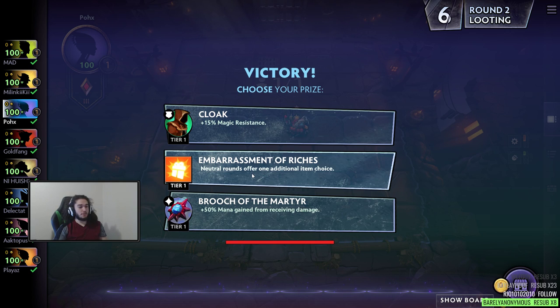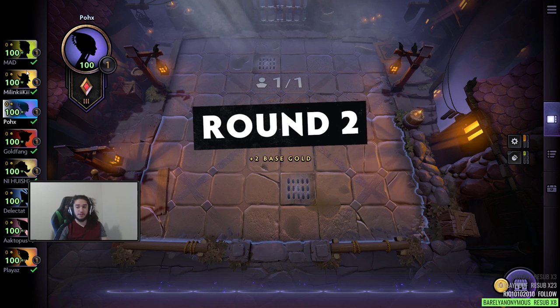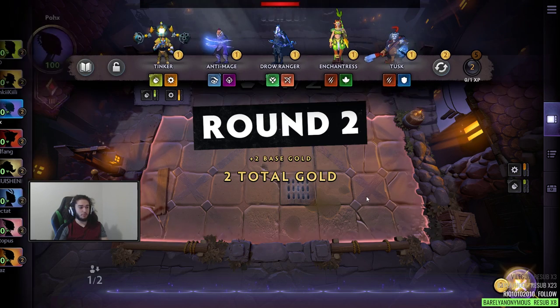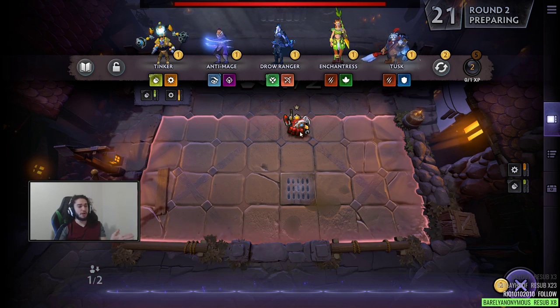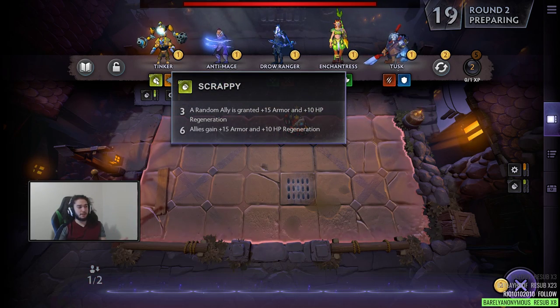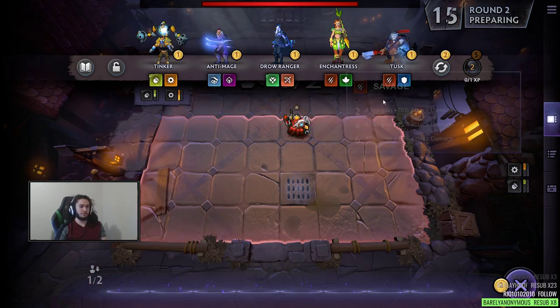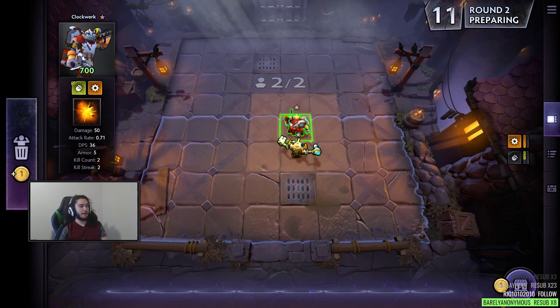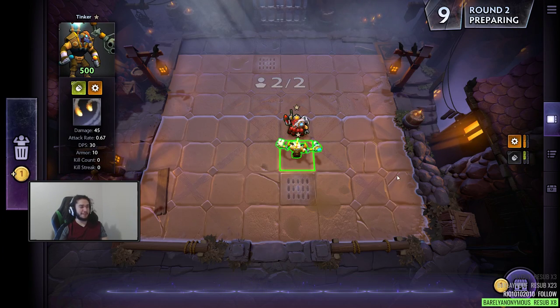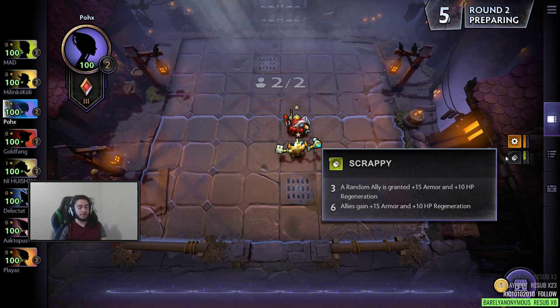The way it starts: the first round starts and you're going to have three neutral rounds. You can see on the left-hand side there's a bunch of people that we're playing against. Each unit has basically what I'll call racial bonuses, but it's not really just racial. To use an example right now, I have a Clockwork and I have a Tinker. Clockwork and Tinker are Inventor and Scrappy, but they don't get a bonus yet.